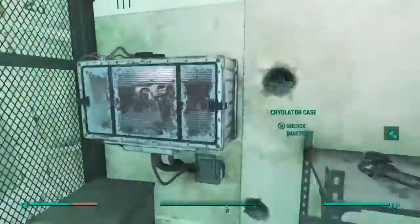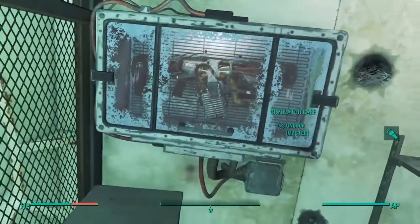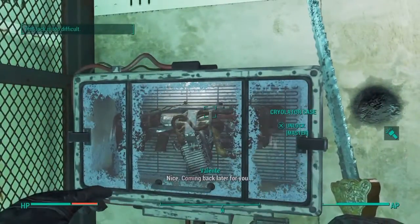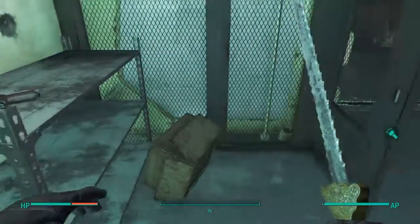Once you make it there you'll see the Cryolator. I try to hit it and everything, I try to unlock it, but you can't unlock it. So what you're going to do next is use Dogmeat.